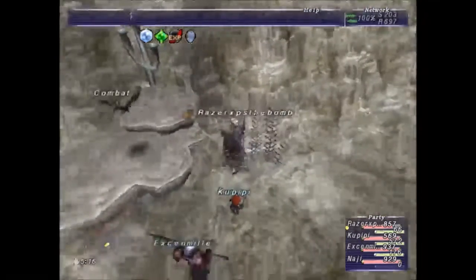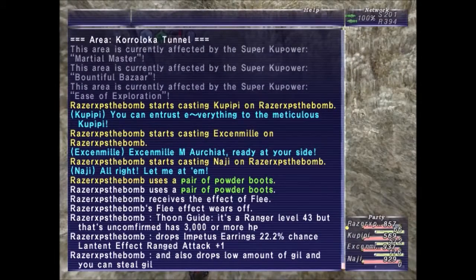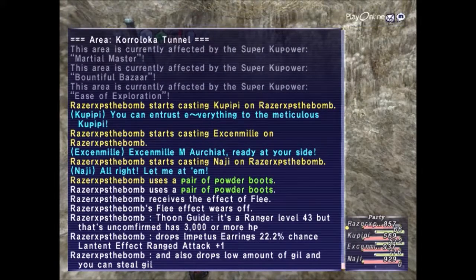Let's go over the guide for Thune. He's a ranger, level 43 — this is an unconfirmed level though, I don't know if that's his exact level. He has 3,000 or more HP. Drops Impetus Earrings at 22.2%, with a latent effect of ranged attack plus one, which to me is pretty much garbage.